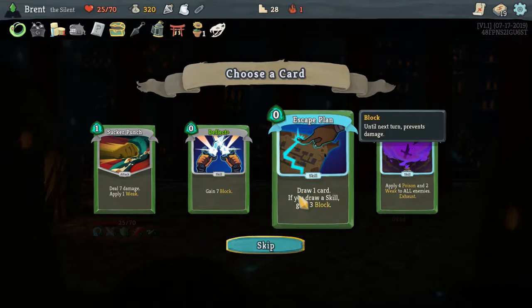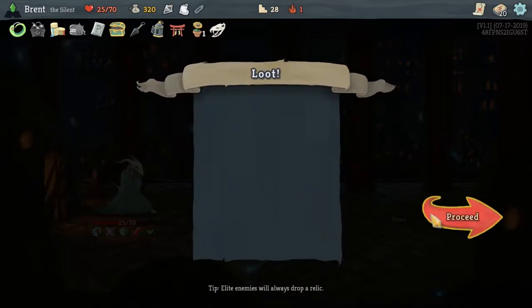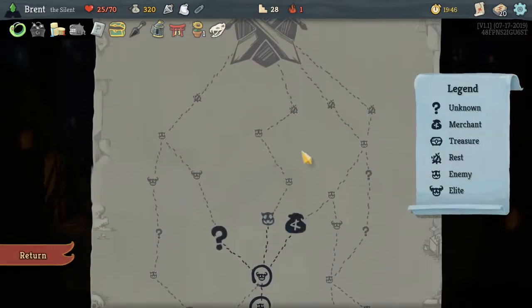Snecko Skull — whenever you apply Poison, apply an additional one. Not good for us. Regen — really good for us. Escape Plan could be alright — just like a free draw card. We'll take it; a little extra draw never hurt no one. I don't think I want to fight another elite — I think I'll really go to the shop.